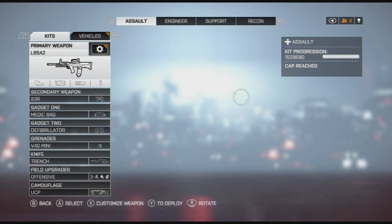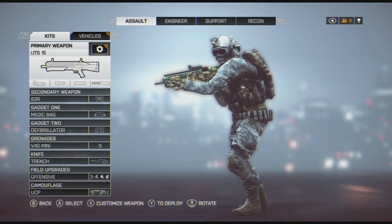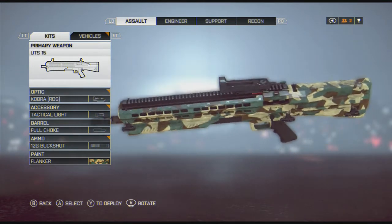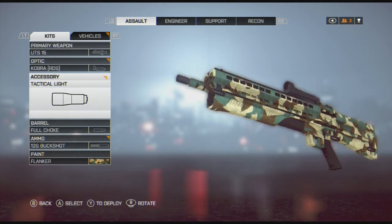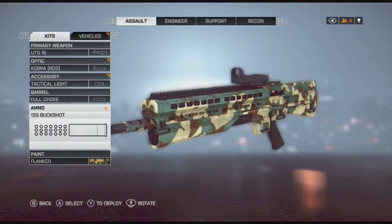I forgot to mention — on the Assault, I pretty much only run assault rifles. The only time I ever run a shotgun is on Operation Locker, and in which case I run the UTS-15. I'm not a big semi-auto fan, I think it's a bit cheese. So on my UTS, I like the pump action. Having 15 rounds, you can't beat it. I run the tac light, Cobra sight, and the full choke because I like the tighter spread. Then I just use standard buckshot.